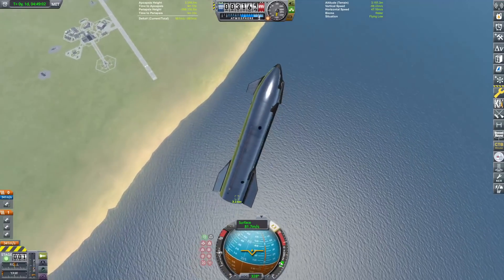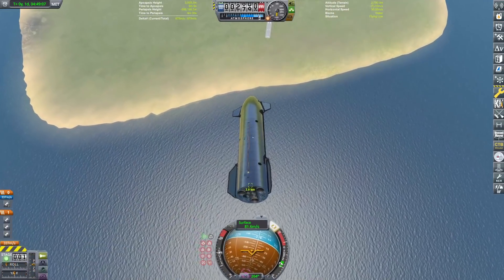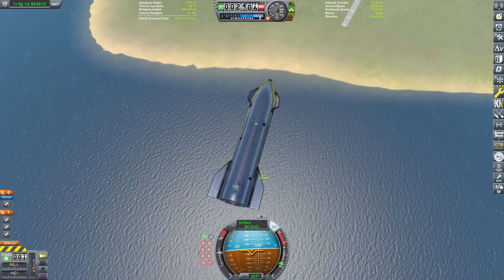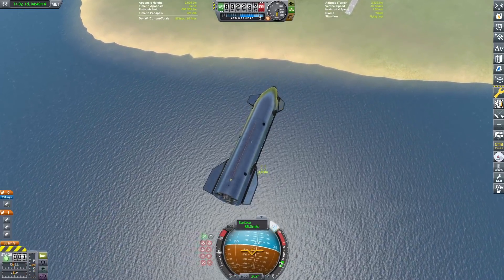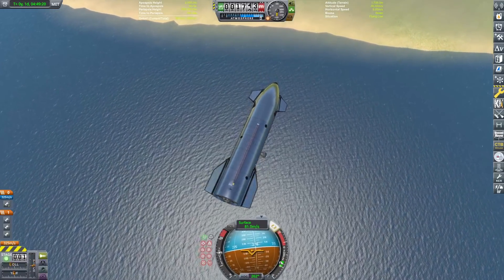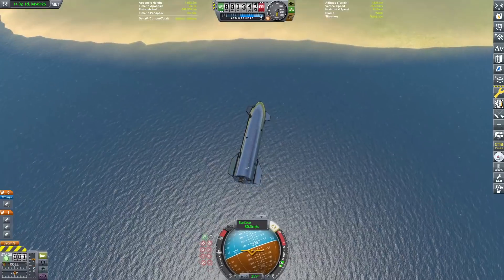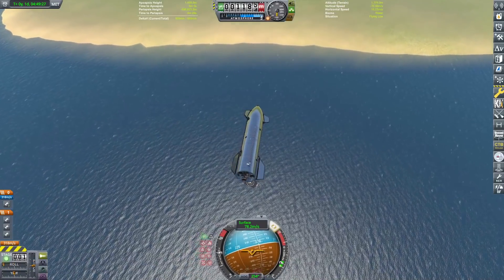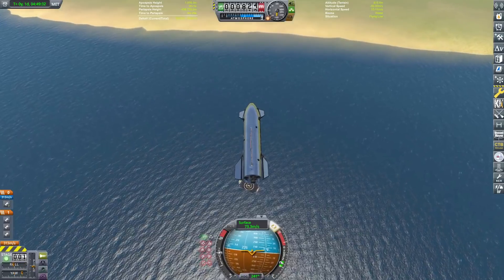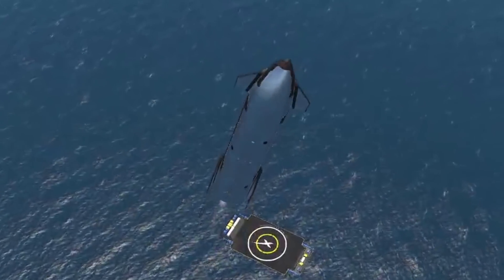Looks like we have overshot just a little bit, so we're just gonna do a little 180 here and try to line her back up. We are just about to pass two and a half kilometers in altitude, so we should be entering physics range very shortly — there we go, we can see it a lot easier now. I'm gonna turn off that little square and just come in like this. It really likes to roll for some reason. There's one kilometer, and engine — tuck in the flaps, and flip.